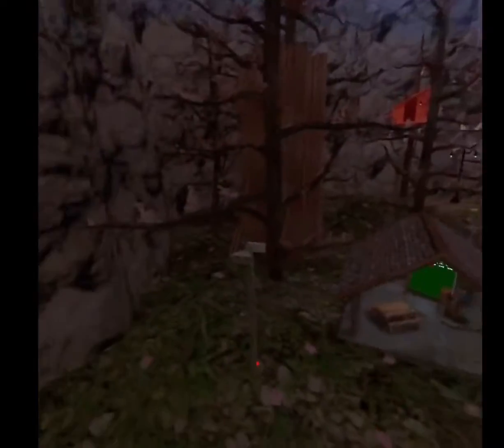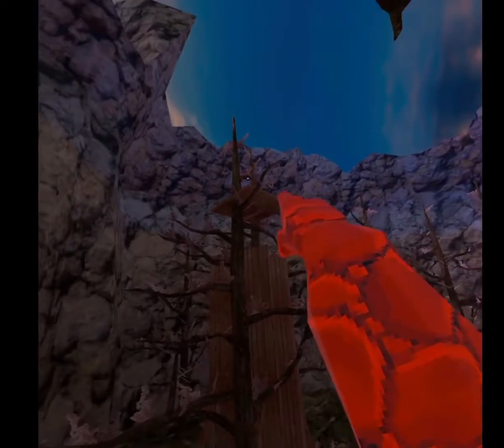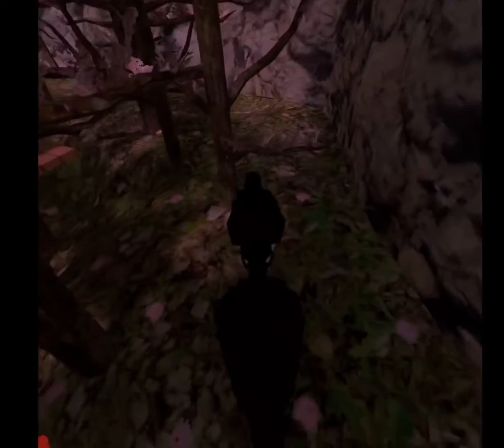We're gonna go check out all the things they added to the map. First of all, they added lamps — two big lamps and a bunch of lamps all around the map, like on trees. They're really interesting because they open up a lot of new possibilities for routes. You can go from the branches and stuff, which I thought was really cool.